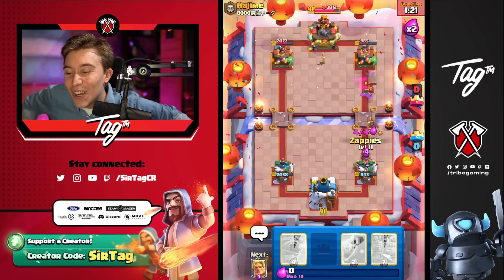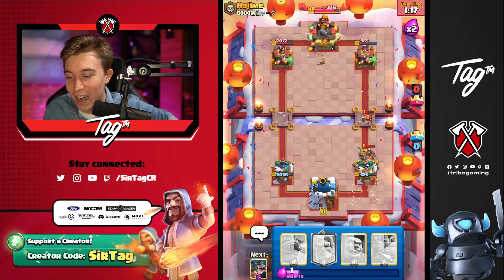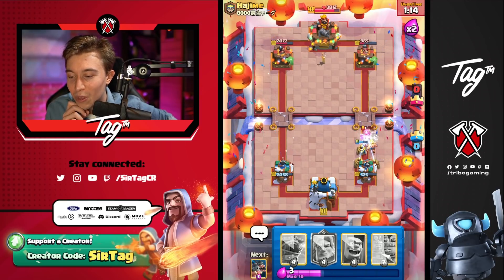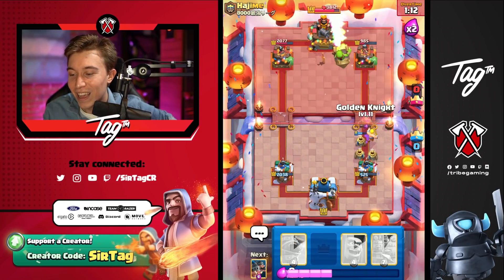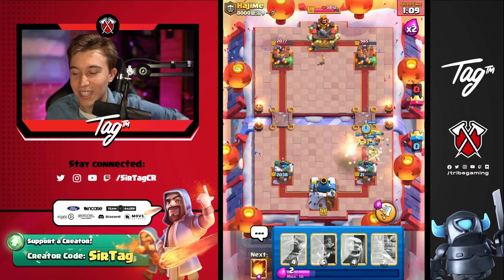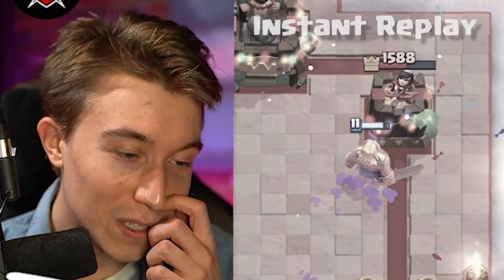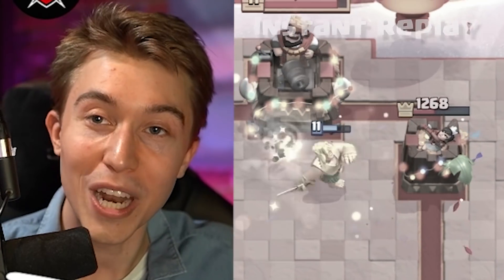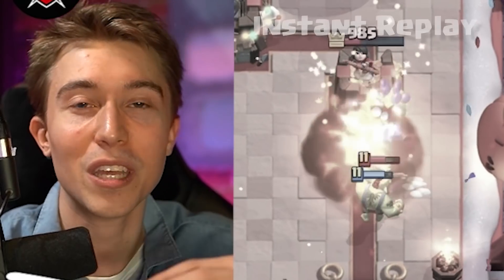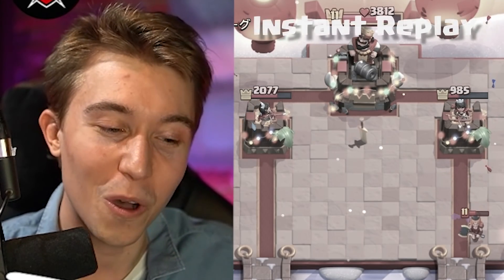Oh, I messed up — I shouldn't have Fireballed! If I hadn't Fireballed, I think I would have won the game, but now I overcommitted and don't have Elixir to stop the Hog in time. He should be able to go in for a Rocket and Log and win. It was predictable. All I needed was one more good Golden Knight hit, one more Royal Hog touching the tower, and I would have won the game. One good push and I would have won that one.